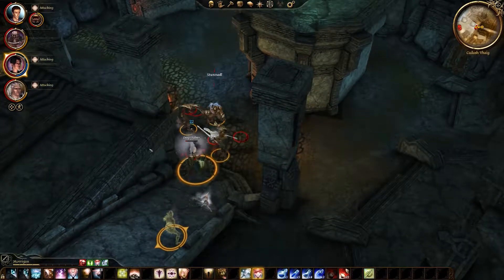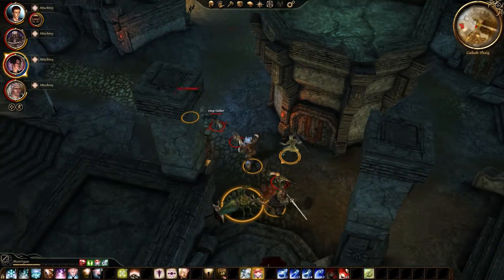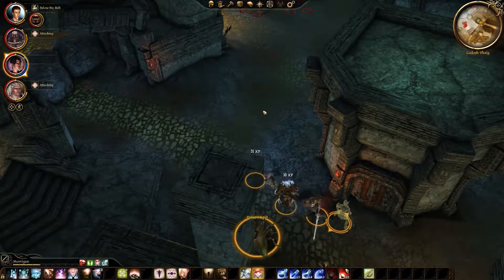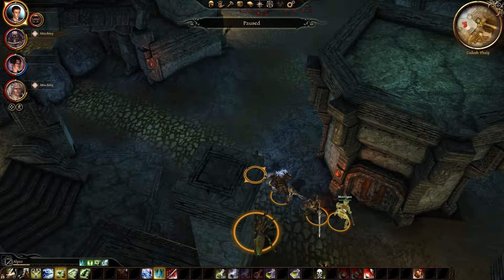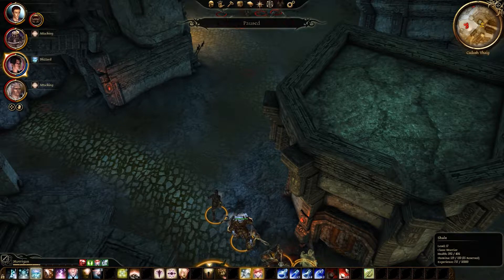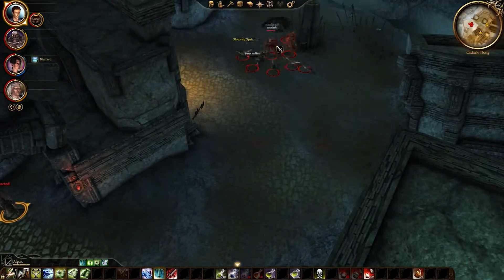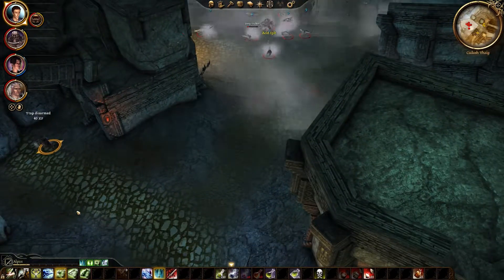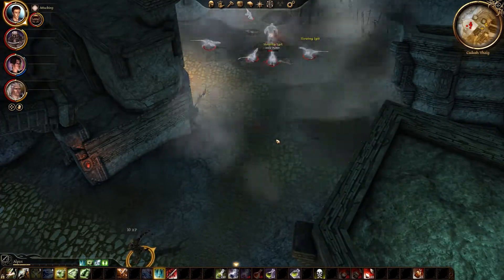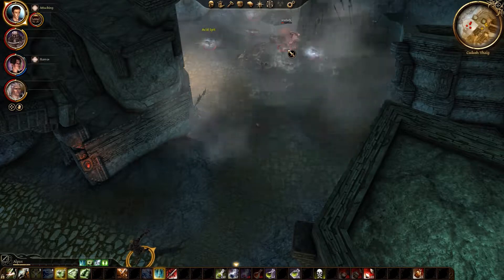This is the kind of fight where I want to have the staff, because the staff is going to allow me to freeze these guys quicker. Where are the traps? There's a trap — get the trap. Everyone stand still — you go get that trap. We'll cast Blizzard on all of them. Very easy.